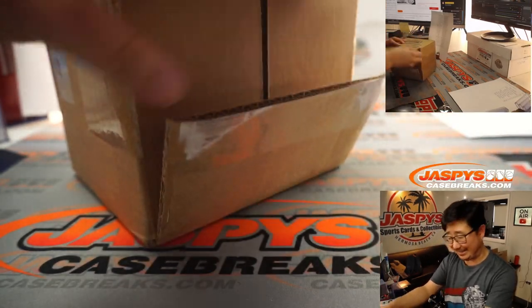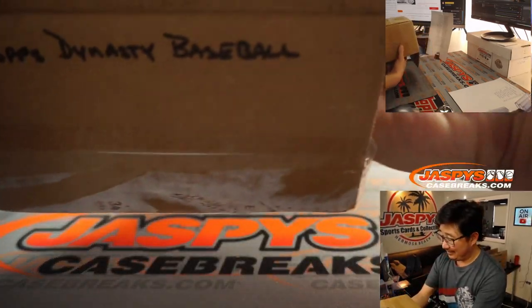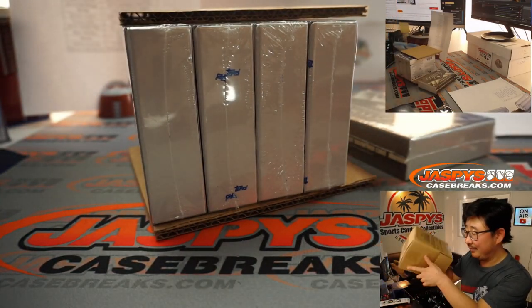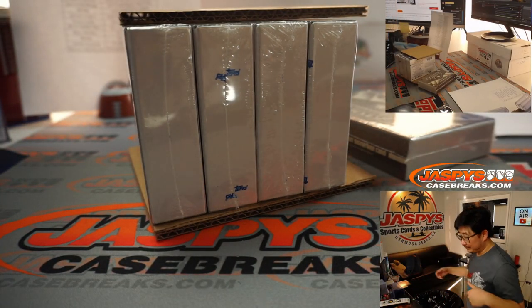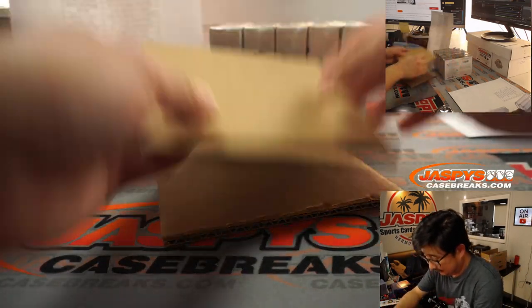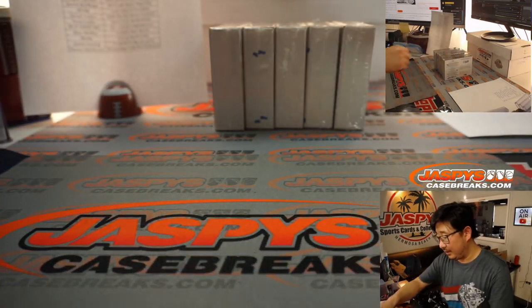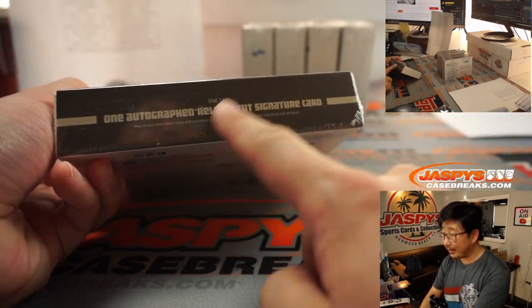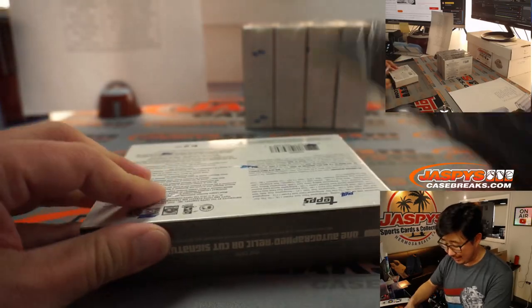Let's see what's been marinating in here since 2019 — simpler times back then, not as much of a hassle. All right, let's see what's been hiding here. There it is: one autographed relic or cut signature card per box on average.